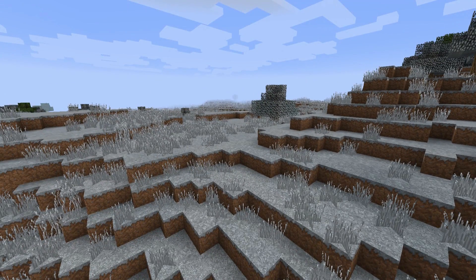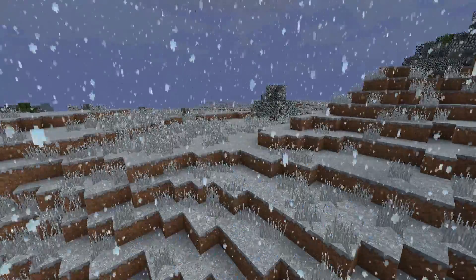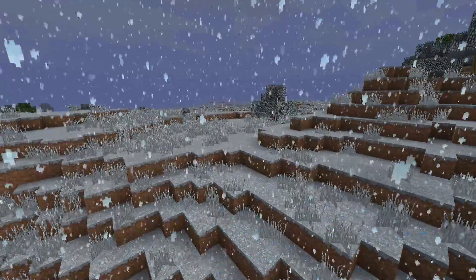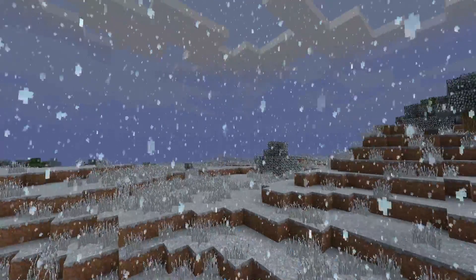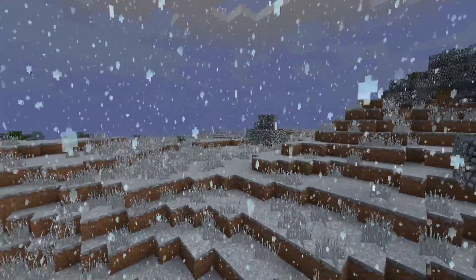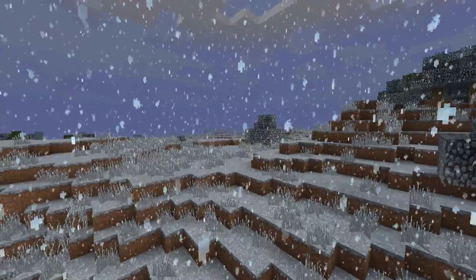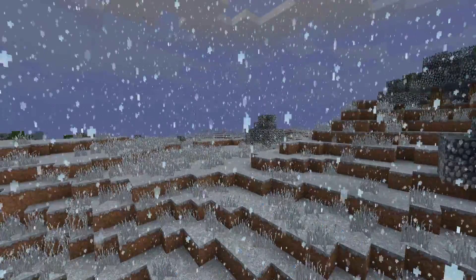Now the actual harder part of this video is how to get the actual snow. There's also one other thing you might like — this resource pack actually makes it snow. So this is just normal rain, but thanks to the resource pack it looks snowy. But how do you get actual snow like I had it on my server at the beginning of the video?